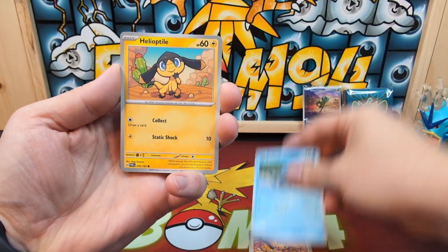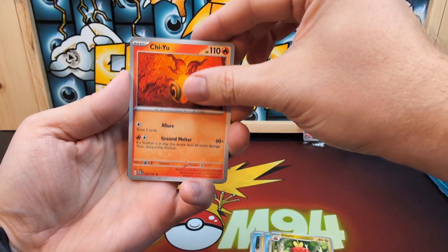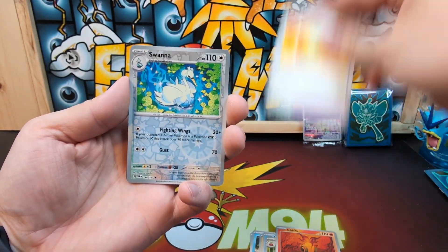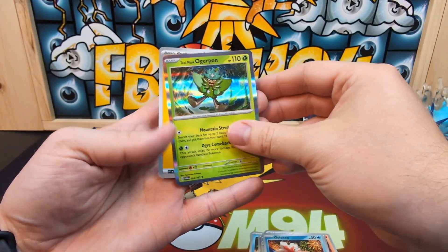Pack two: Aipom, Poliwag, Helioptile, Corphish, Dipplin, Chi-Yu — I'm surprised they actually had Chi-Yu as an uncommon — Lucky Helmet, Swanna, Goldeen reverse, and a Teal Mask Ogerpon.